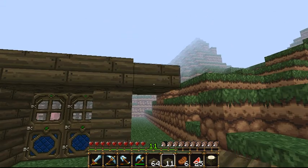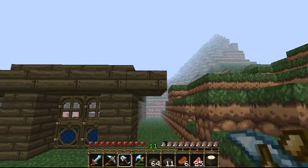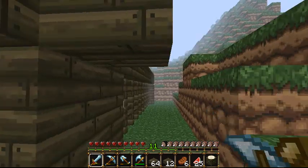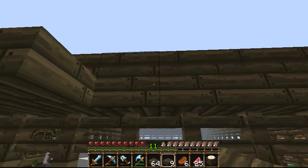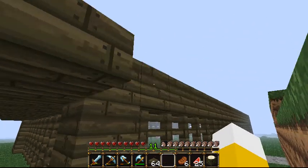If you want, you can put one right there, but I don't want one there because that's the entrance, so it doesn't need one. You have to use a pickaxe to destroy these. I'm going to do this all around — it might get a little bit boring.